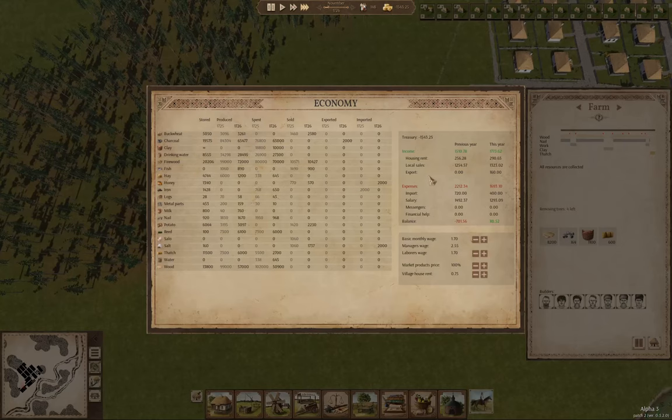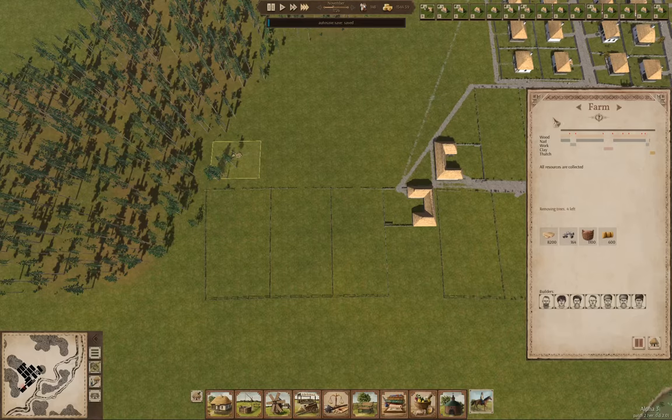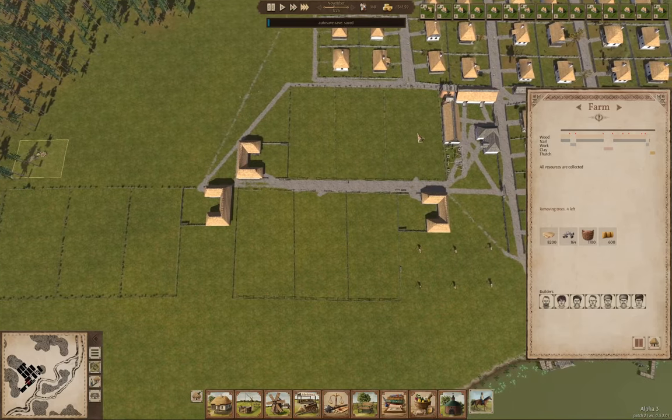Let's take a look at the economy panel here. We've got a net positive of 80 or so, and that's with an import of 400. So we should theoretically be out of debt if the numbers are behaving correctly.